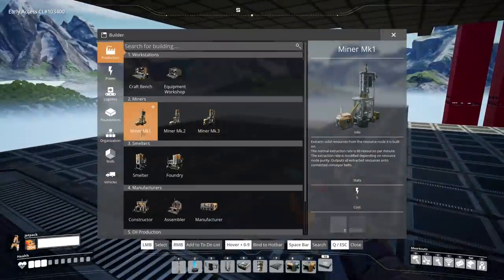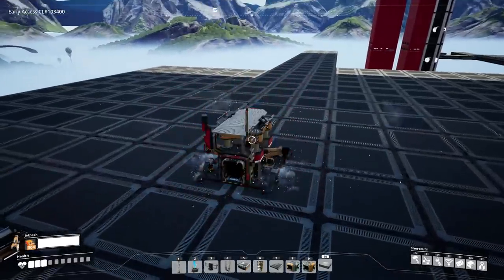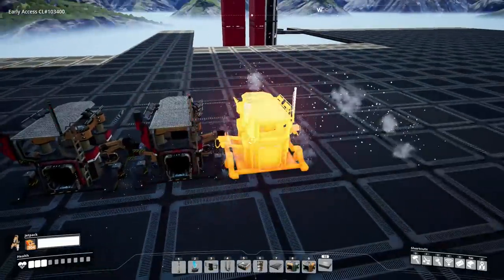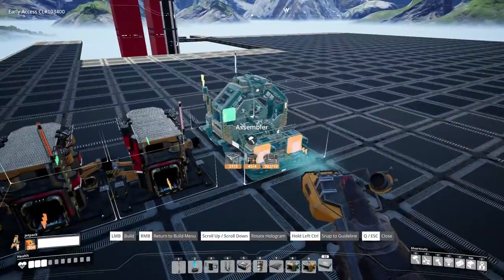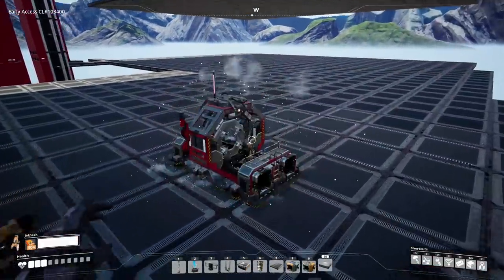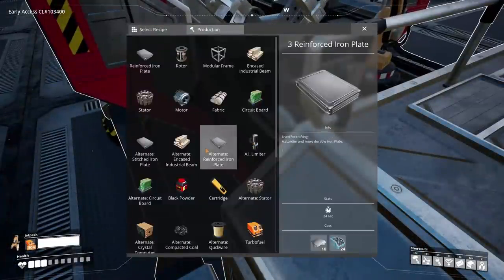Because the quartz crystals, they're pretty simple — they just need one constructor. The cables only need two constructors: one for the wire, one for the cables. And that's pretty simple too. But then things get a little bit more spicy for the reinforced iron plates, because they need to be made in an assembler and require both iron plates and screws.